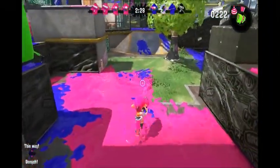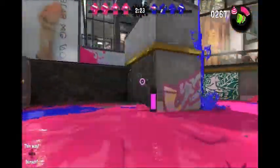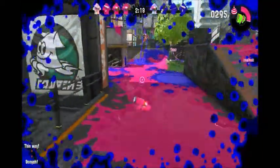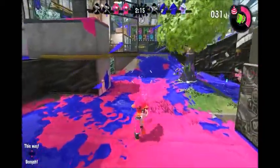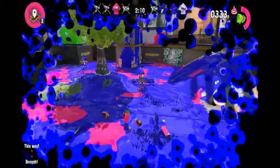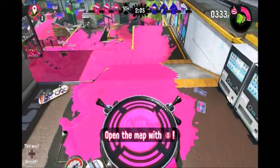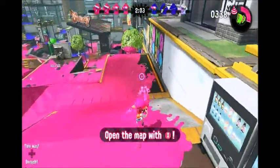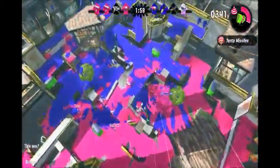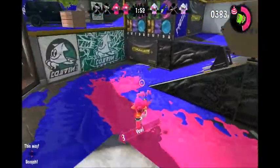They changed the ink tank in Splatoon 2. There's now an additional bar on the ink tank that will tell you how much ink you need to use your subweapon. This is going to be very useful in the final game because subweapons are very important for the many different strategies people will be using online. I'm very happy they made this more noticeable in this game.